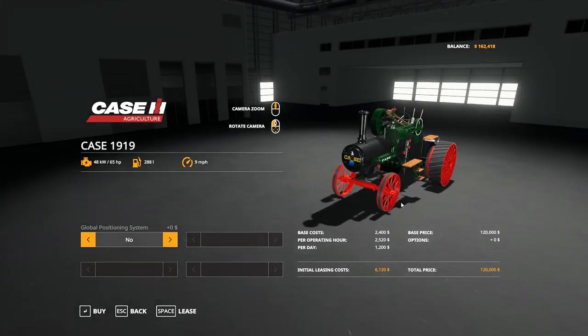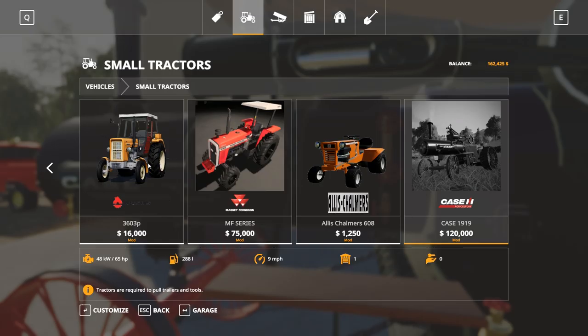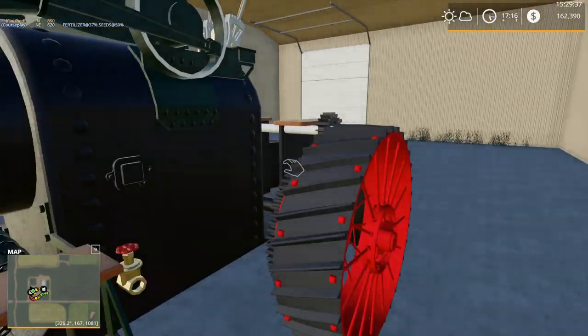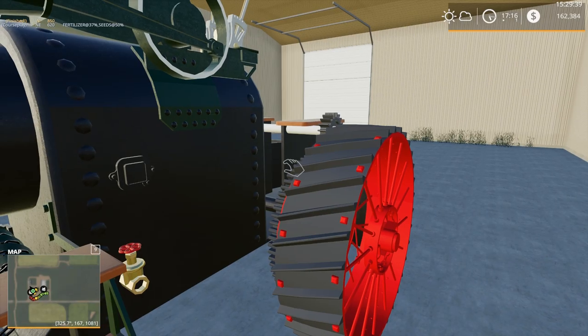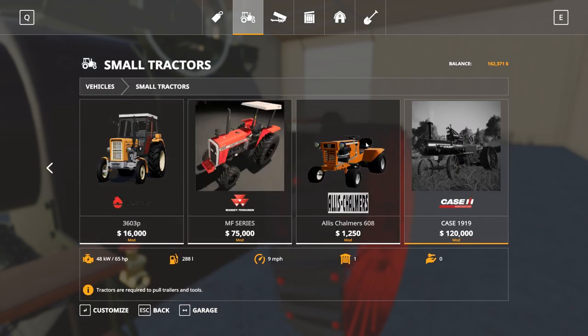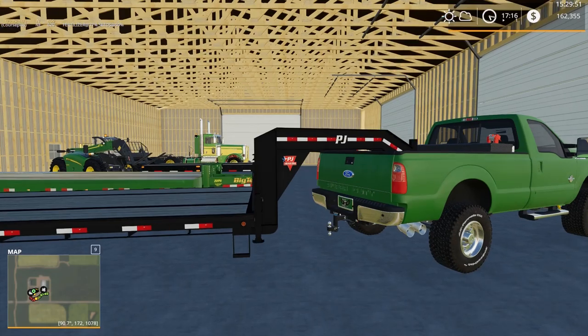The Case 1919 has a whopping 65 horsepower. Woo-hoo, 65 horsepower — look at that. Yeehaw. So yeah, let's get this loaded up on a trailer. How fast does this go — did it say 9 miles per hour? Is that how fast this thing goes? A whopping 9 miles an hour, everyone. Oh boy, that's going to be brutal.